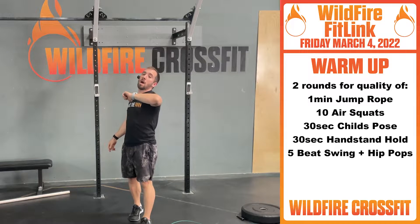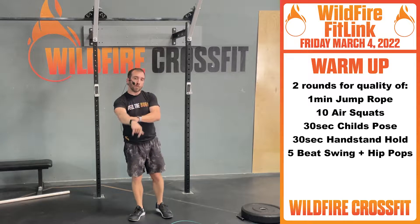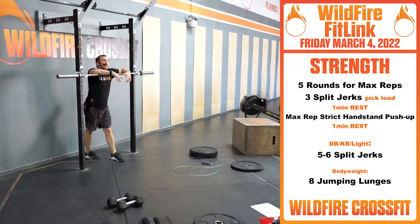Now let's get ready for our strength/gymnastics work. For today's strength/gymnastics capacity, we're working five rounds for max reps at the end. You have three split jerks — pick your load, go up in weight, challenge yourself. Then you get a minute rest. Then we have max reps of strict handstand push-ups. Minute rest. Rinse, repeat.